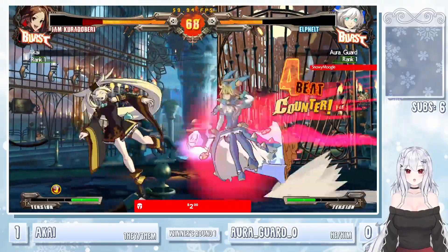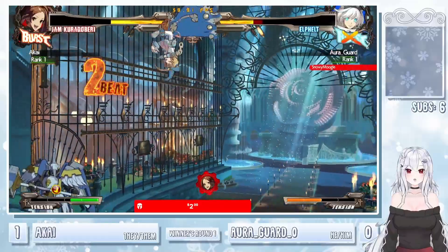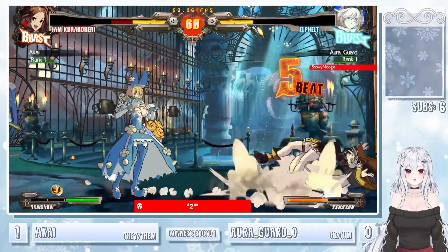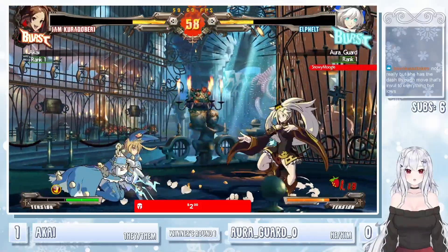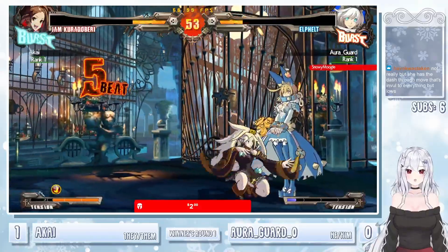Reaches up there, stops Orgar from getting out of the corner. Basic Alpha B&B. Excellent throw after the jump in. Get that hard knockdown. Third goal with the Pine Berry. Gonna backdash out of there — she has the dash thing that's invulnerable to everything but lows.